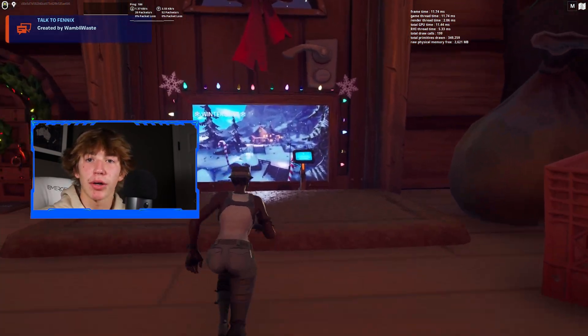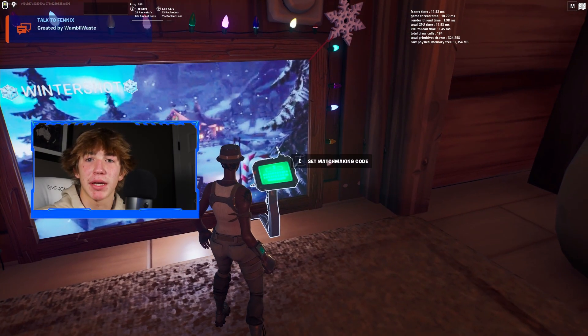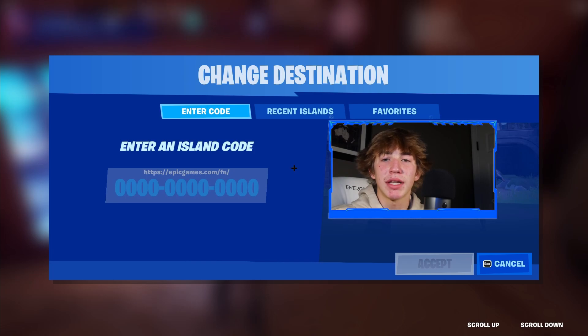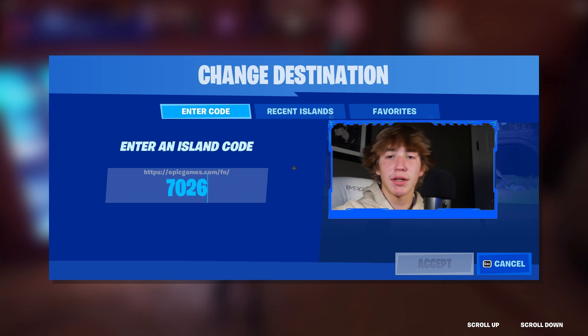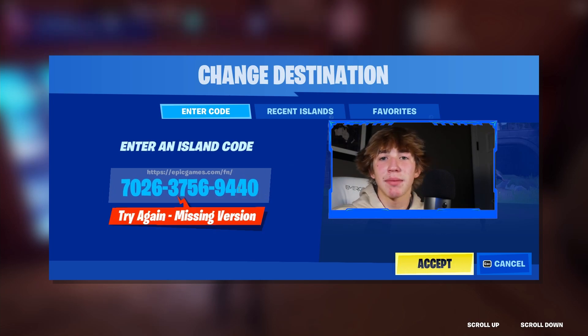Once you find this wall, walk right up to it and press E to set the Matchmaking Code. Once you've pressed E, type in the exact same code to get into the secret Creative Map to get aimbot inside of Fortnite. The secret code starts with 7026, then 3756, and then 9440.